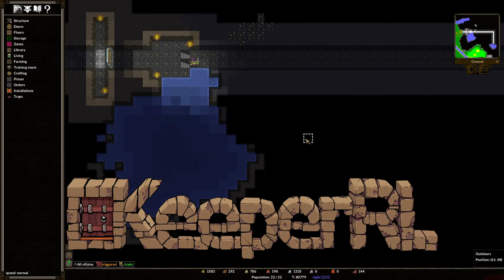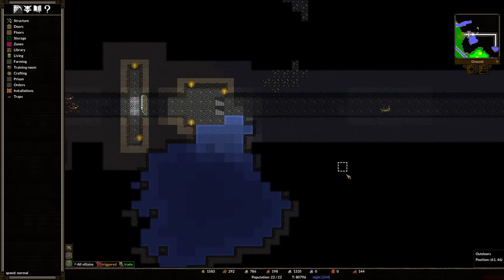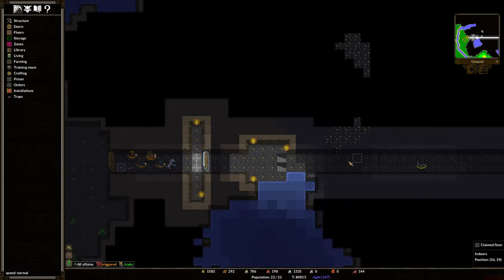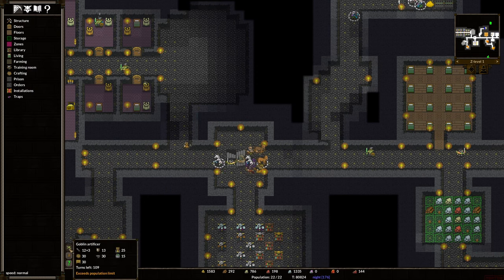Welcome back to Gulen Bursty, or the world of Gulen Bursty as Keeper RL, the little story of Zacharias. Thanks to Jonathan Winoski from the comment section, I now know what to do with our insane guys. We're going to wait for an insane artificer to show up.